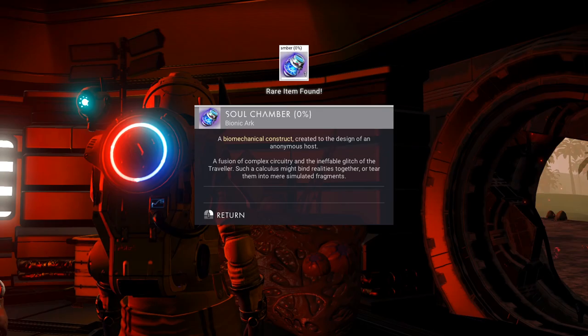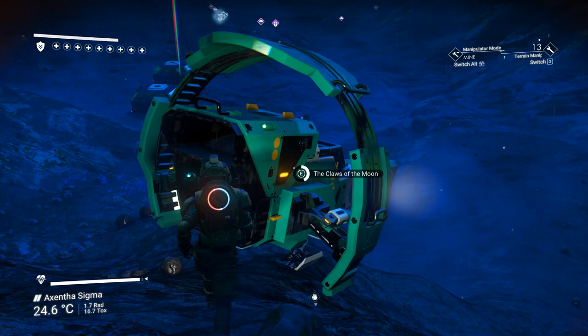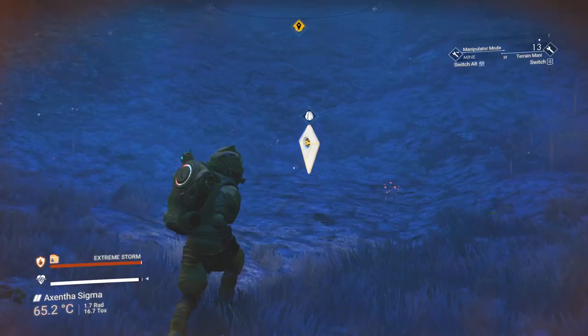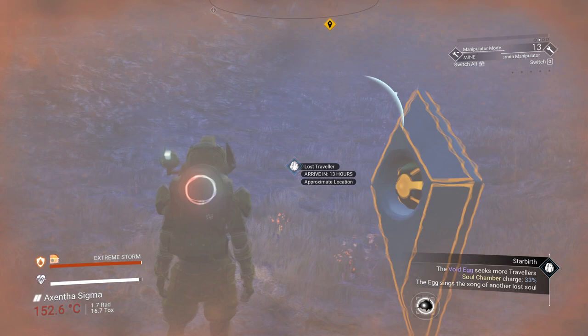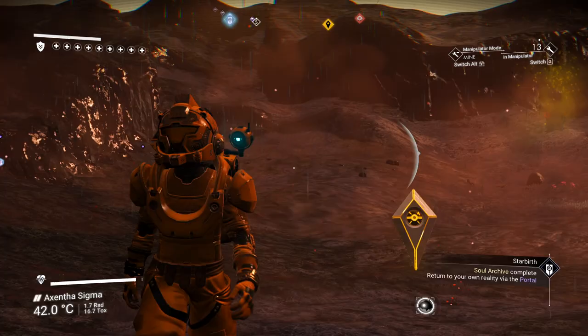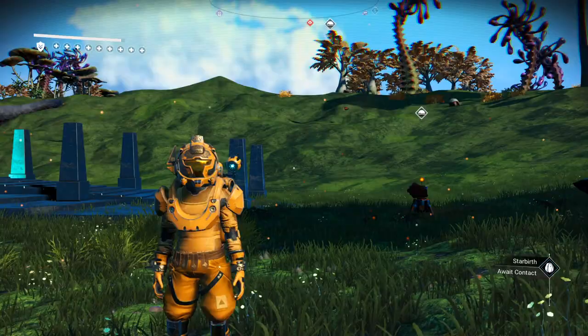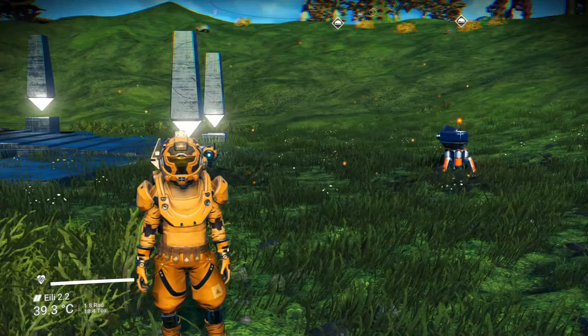The egg will send you to a location. Enter it and talk to the terminal — you need to collect three souls, similar to collecting glyphs. The side mission shows you where the lost travelers are. Go to each one and collect the soul. Use the target sweep to locate each traveler. After you collect all three souls, go back to the portal and go inside to return to your location. This next part is very important: do not go to your ship yet. Create a manual save first.